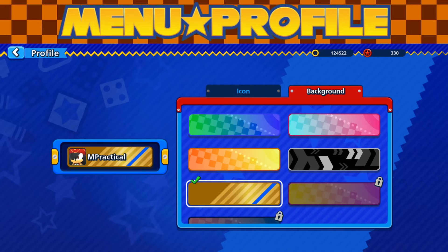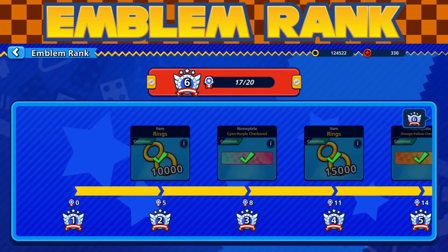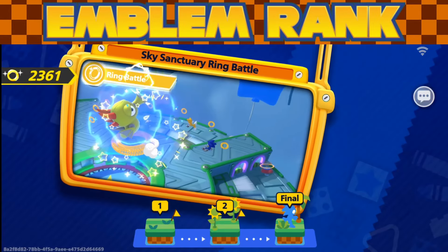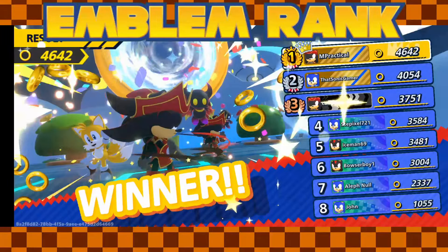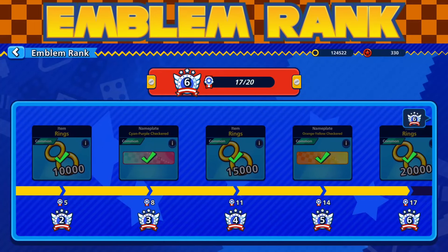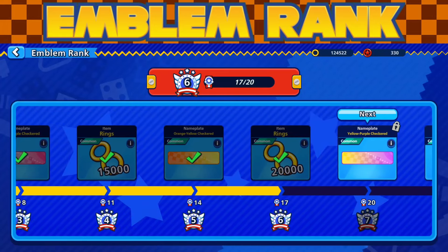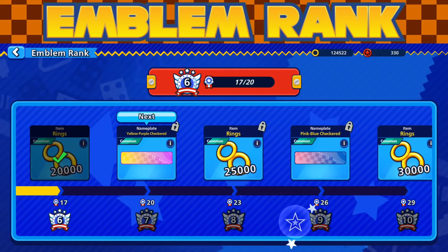What makes this a fascinating experience is how tied it is into other facets of the game. We have emblem ranks — you earn these emblems when you become first place. When you complete all three rounds and finish first, you earn one emblem rank. That rank stacks, and depending on a certain number you get different tiers, upgrading to the next rank. The higher the rank, the more rewards you get, and it's a display of your total wins.